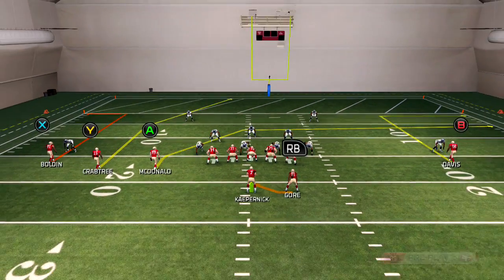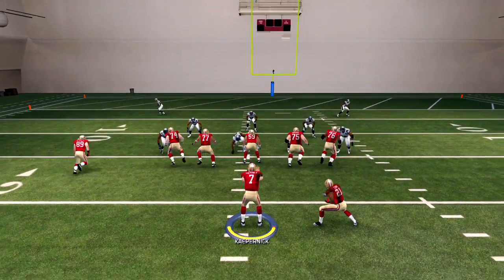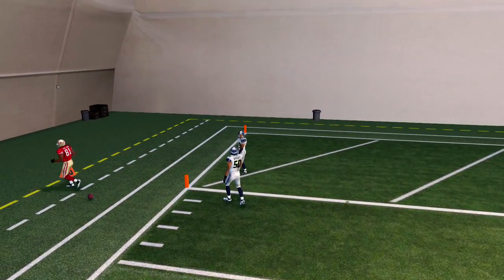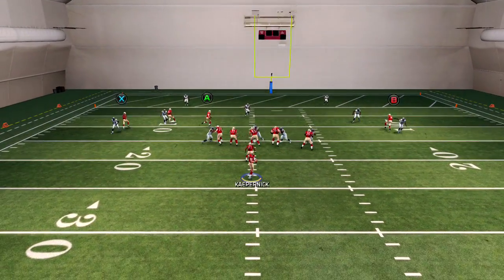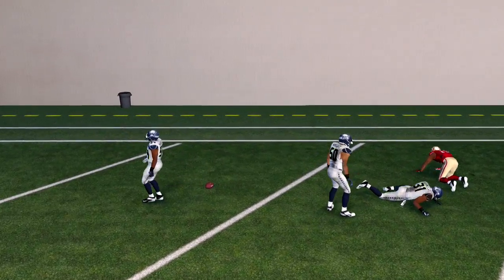What happens is if you quick hike this, those out-routes aren't going to get pressed if they're pressing you. And then that's a 15-yard out-route. This is really the only play I run in this formation. Crabtree can't hang onto the ball — I think I should have Bolden in there.